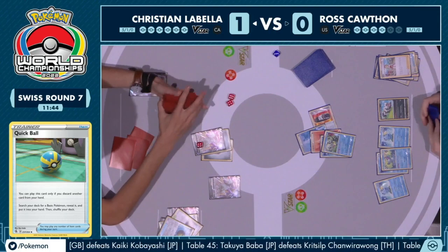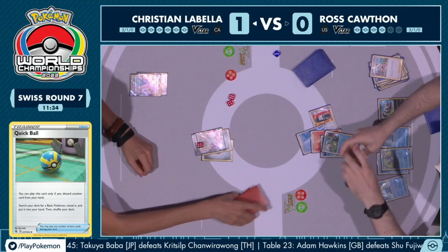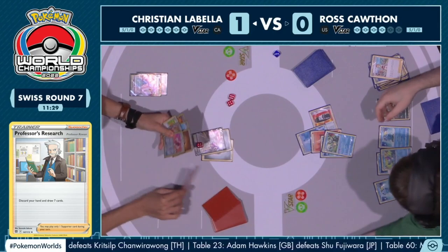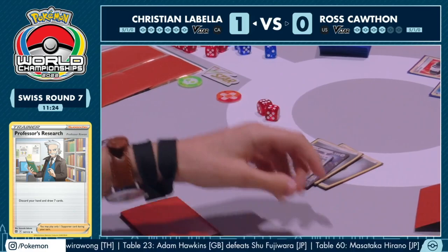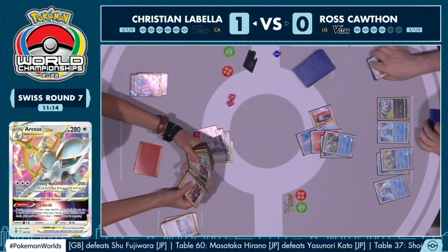I think that Arceus V is just going to be thrown away with Professor's Research. You do have to throw away a Hyper Potion and another Boss's Order — potentially a costly Professor's Research — but you've got to find that Arceus V-Star right now. And we did find it: the Arceus V-Star coming into play for Christian, and we are going to see that Star Birth ability for the V-Star power activate.